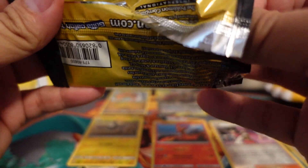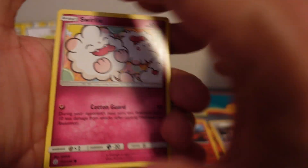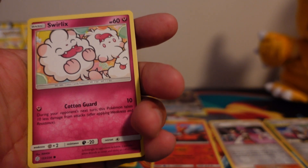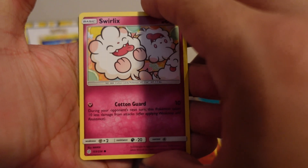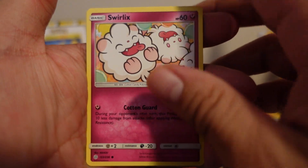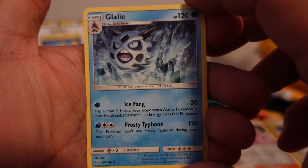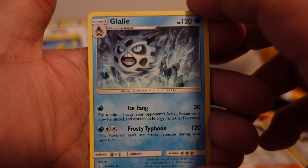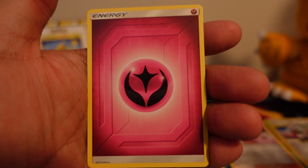Let me know in the comments below which packs are your favorite out of all the Dollar General packs. I know there was that one that had the Charizard — I can't remember, but that was the card everyone was going for back in the day. It was 'Broken' something. Swirlix. Glalie, which is an uncommon. Fairy Energy.